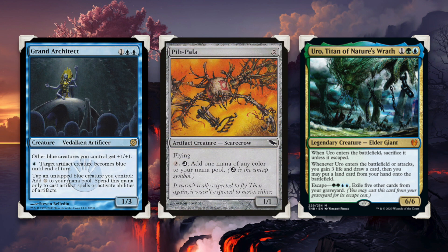Also, with seven mana, you could use the Grand Architect and Pili-Pala combo. Play the Grand Architect first, tapping himself to pay two generic for the casting cost of Pili-Pala, then you pay one blue to make him a blue creature, tap him to add two to your pool, use that two to untap him to add one mana of any color, and you are creating infinite mana in a loop.